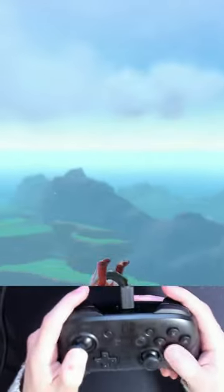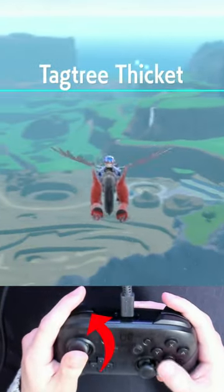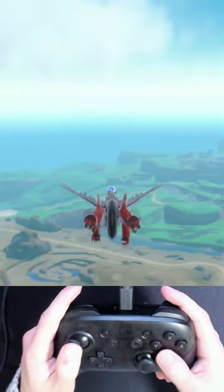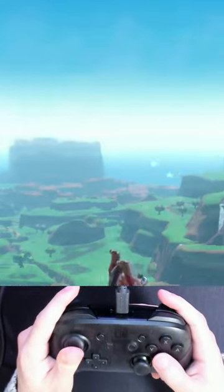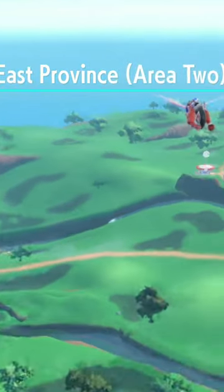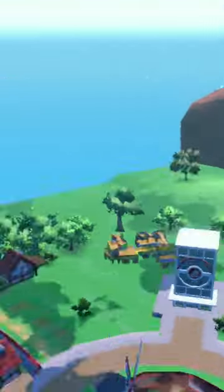Keep mashing B until you fall out of glide, and then drag your analog stick left and right respectively, so you can kind of keep a straight line. Only drag your analog stick left and right after you've fallen out of glide. While keep tapping B, you'll go back into glide like so, and you'll build up momentum and start seeing your character go way further ahead and faster. You can keep doing this to build up as much speed as you like.